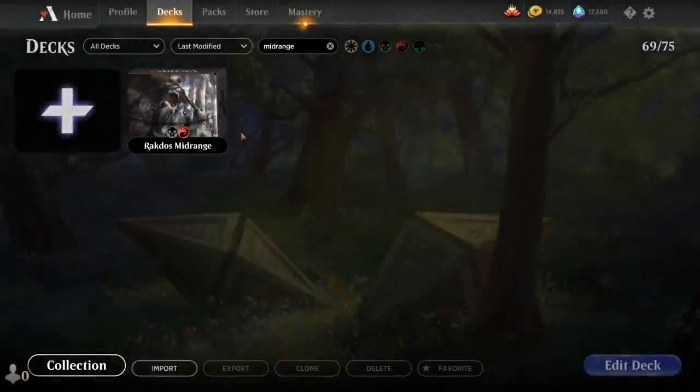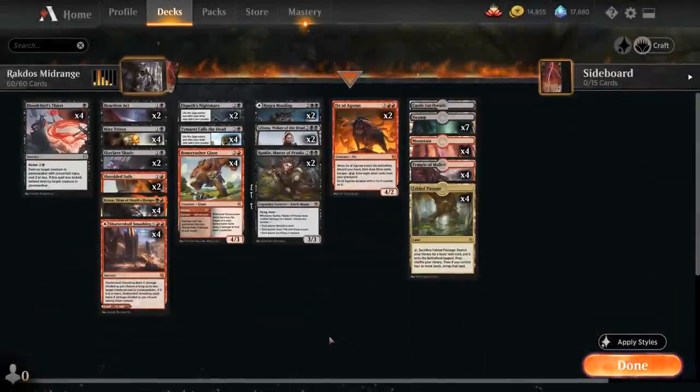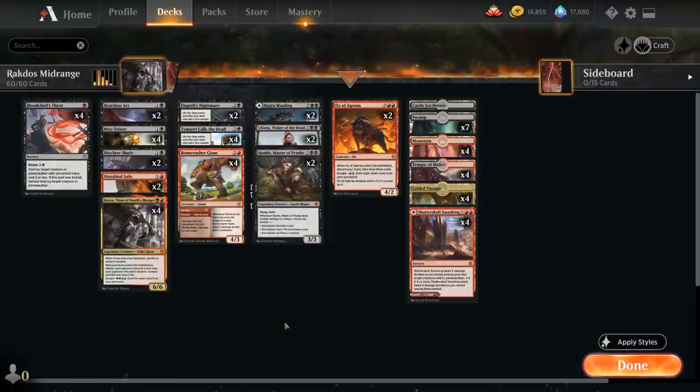Hello and welcome to another Magic Arena gameplay video. Today we're taking a look at another standard deck — it's time for Rakdos Midrange, a deck that's built to leverage the mill metagame as we're playing a bunch of cards with the escape ability.